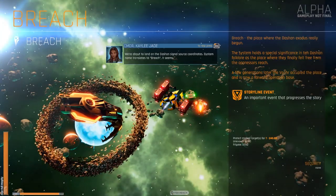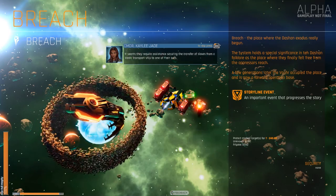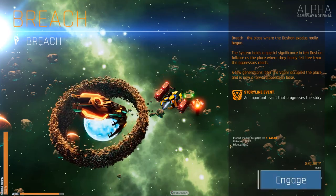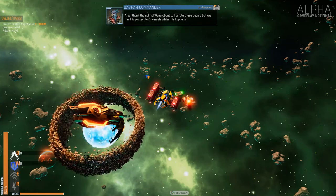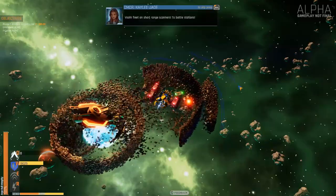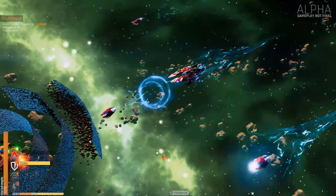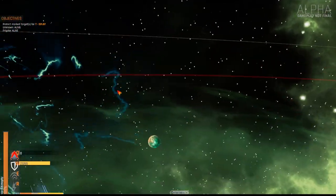We're about to land on the dash and signal source coordinates. System name translates to breach. It seems they require assistance securing the transfer of slaves from aboard a transport ship to one of their own. Let's help the spirits. We're about to liberate these people, but we need to protect both vessels while this happens. Four fleet on short range scanners — there should be enough shields. Oh, it's a big gun. I suppose it wants to attack the engine.